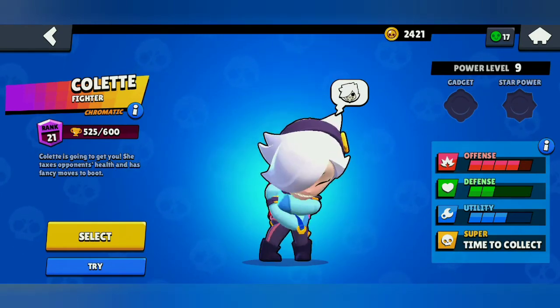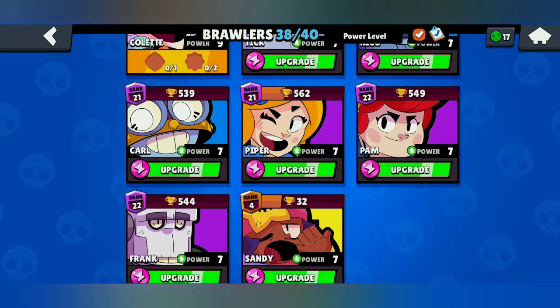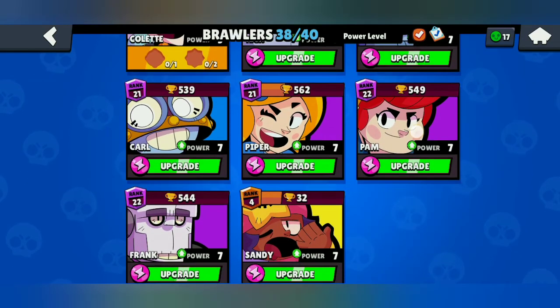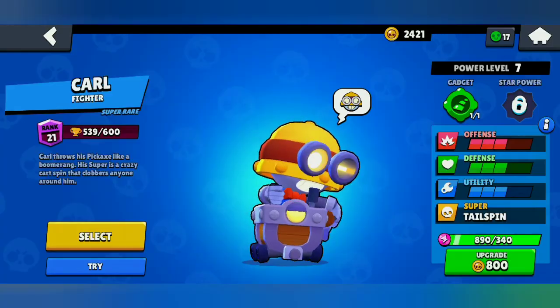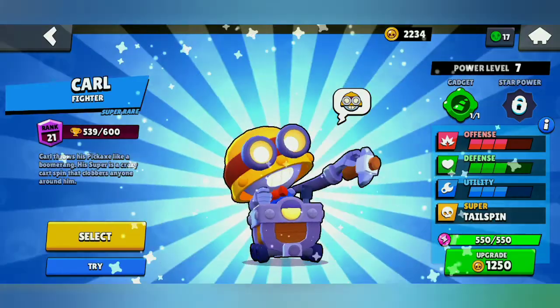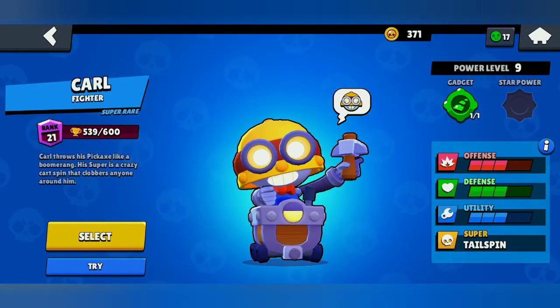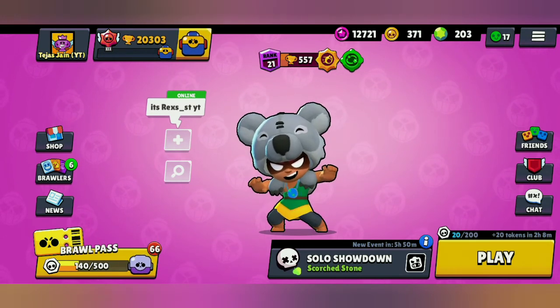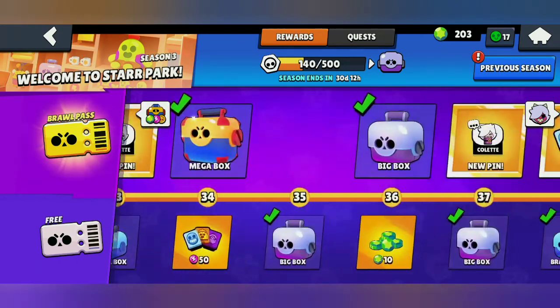My Colette has reached Power Level 9. I can also upgrade one more brawler, and I can unlock sharp brawlers — two more new brawlers. Let's collect the next box, which is a big box from tier 53.